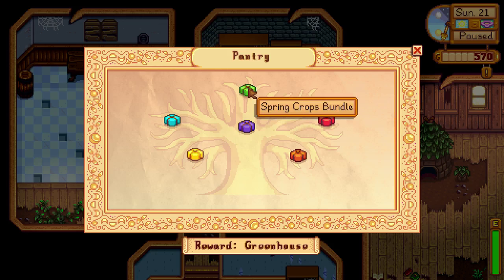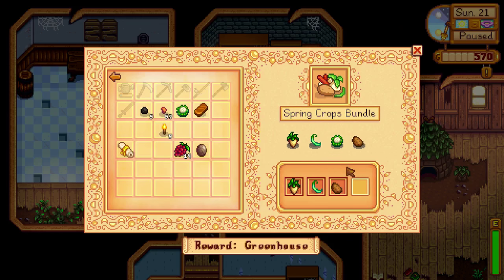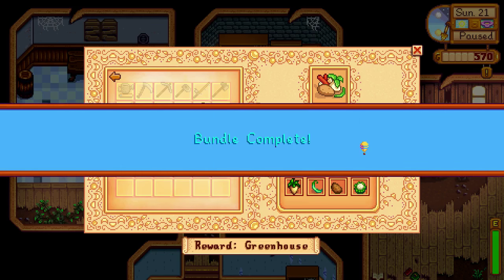Alright, spring crops bundle. Be sure to start planning these right away — green bean, cauliflower, potatoes, and parsnips. You're going to want these so that you can turn them in and complete your bundle.